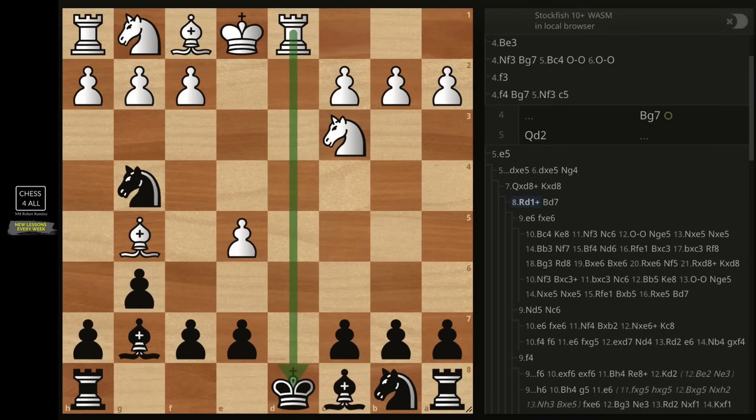Let me go all the way back. At this point of the lesson, we're talking about the early e5 push. We already talked about taking. What if instead we go knight f to d7? Notice that we keep the queens on the board — the game could be a little bit trickier. After knight f to d7, they could do f4 — the main line — or they could do e takes d6.